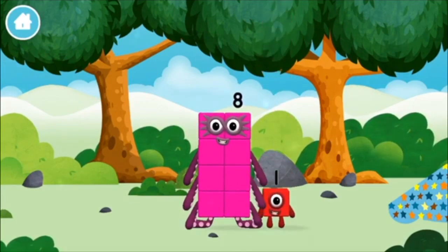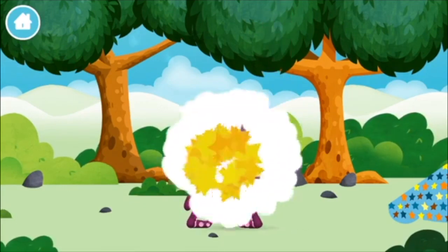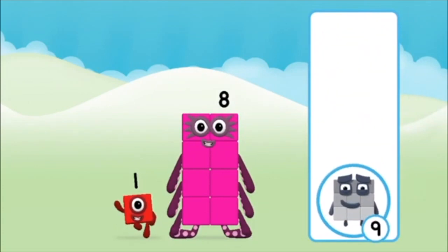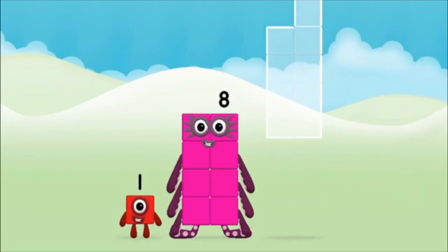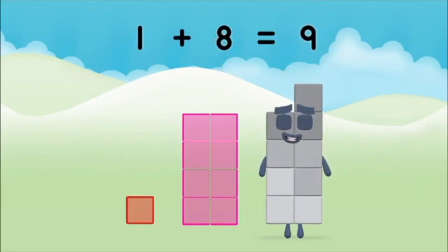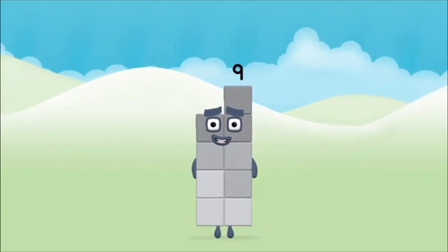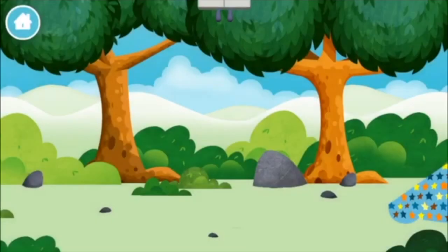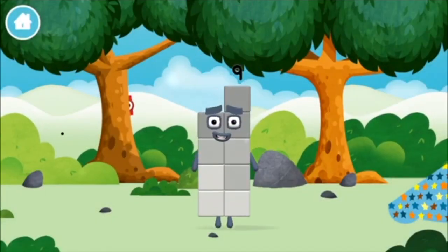Which Number Block did you find? Which Number Block do you think adding these together will equal? Well done! You were right! Add the Number Blocks together. One plus eight equals nine! That's it! You made Number Block nine! You made a new Number Block!